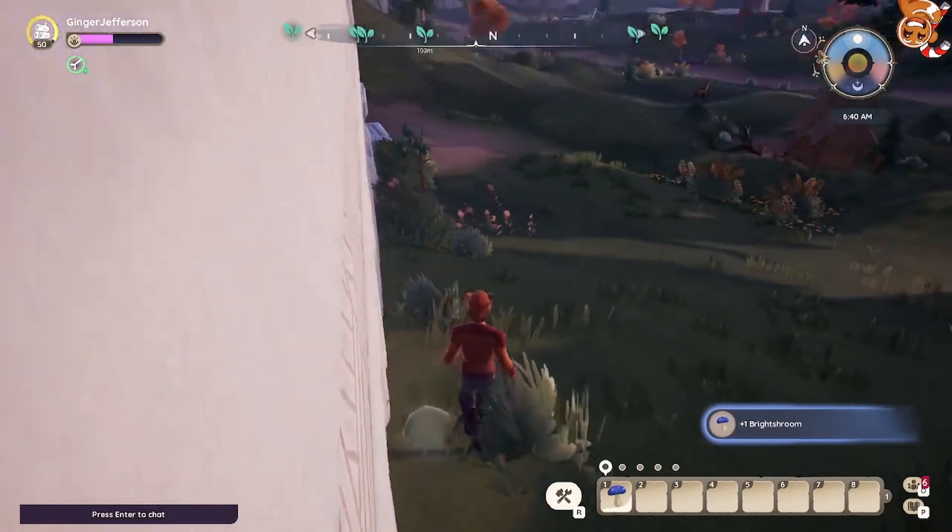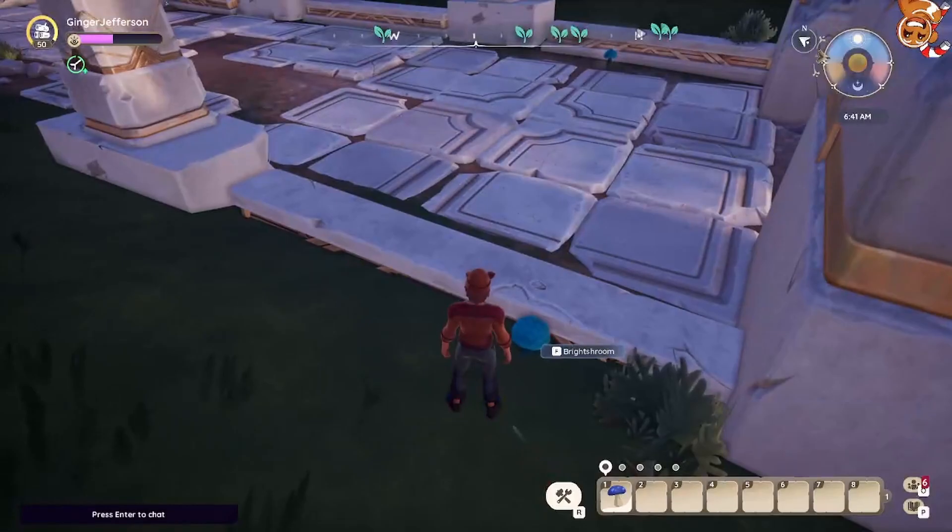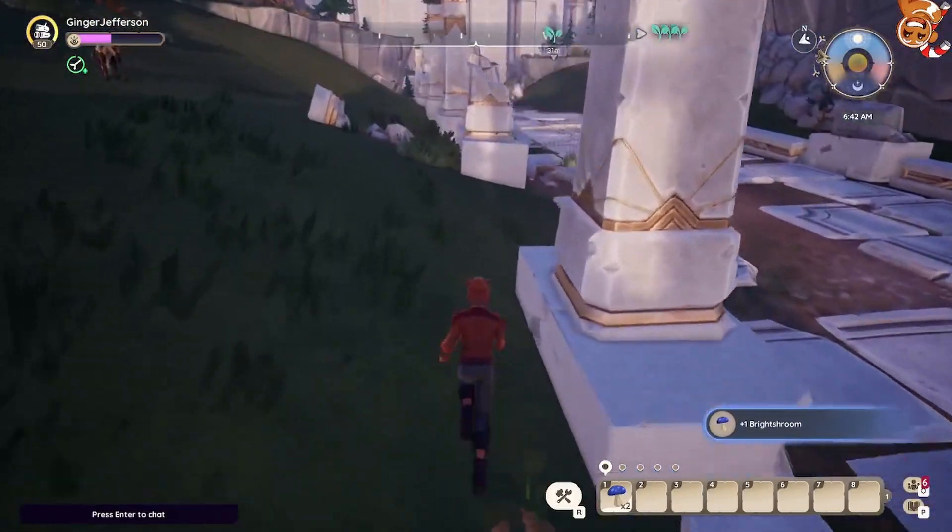Starting off it's instantly taking us to bright shrooms. These can be found anywhere around ruins. I didn't actually think that the thousand rod would have picked these up — I thought these would have been quite common.